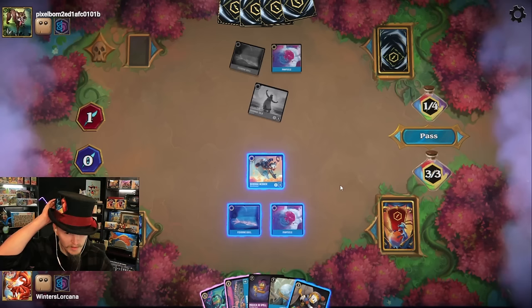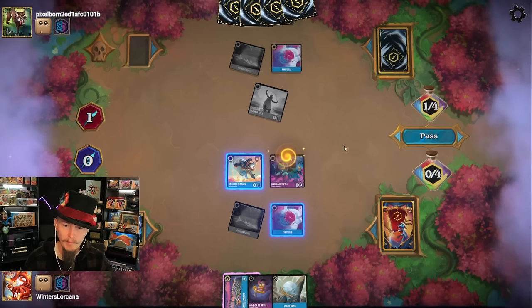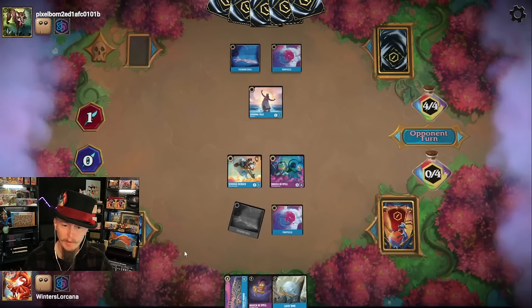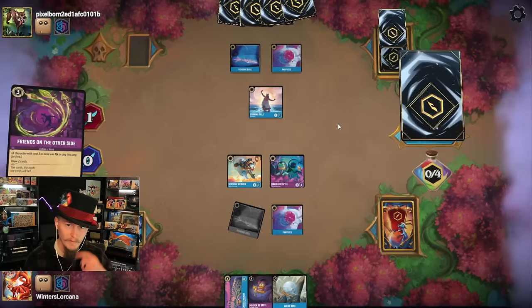We're gonna start hiding what I'm inking. Got Magicka — pass the turn. Next turn I can play Magicka Dispel, and the following turn I'll get the Dime down. Technically she'll be able to quest for three thanks to Fishbone. We'll see what opponent plays — I suspect we're going to see Let It Goes but not quite at Hades just yet. They paid for that — good news for us.